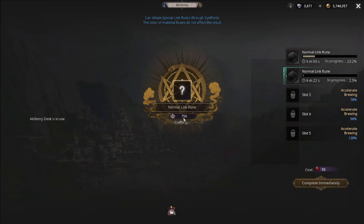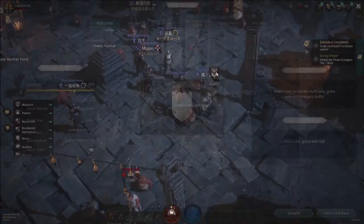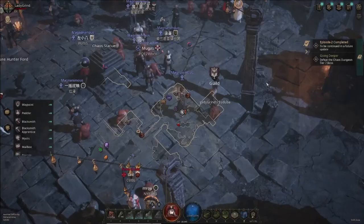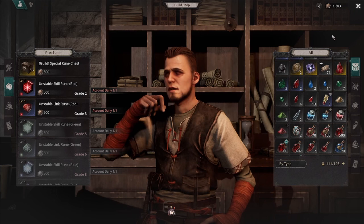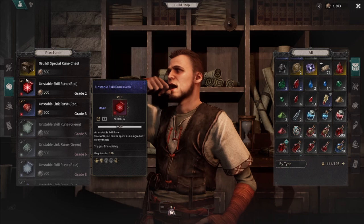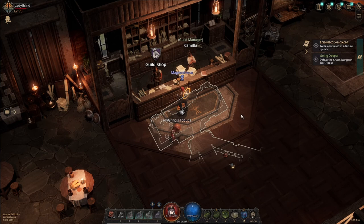You should join or create a guild very soon. Look for one with slots available. Guilds have buffs that can be pretty good, and there are things you can purchase from the guild base when you donate gold or guild tokens. Guild tokens drop from monsters, and you get currency back as a reward to spend at the guild NPC — including synthesis rune materials. Even if you're not social at all, you can just join a guild, be chill, get your rewards and buffs, and enjoy the game.